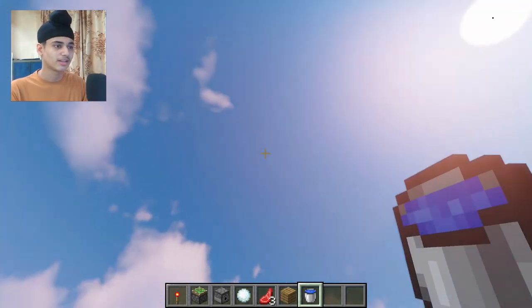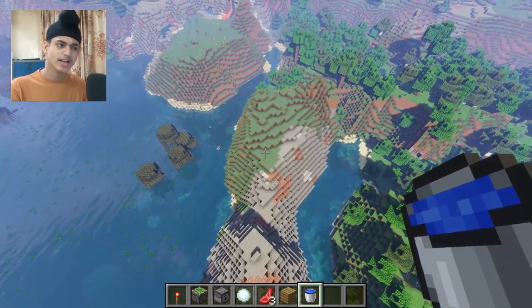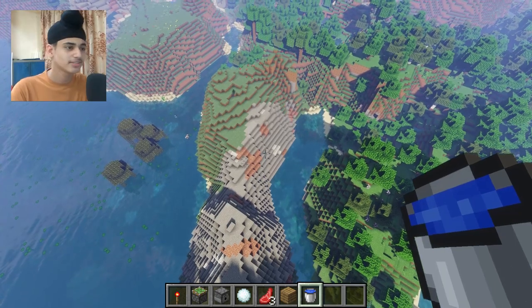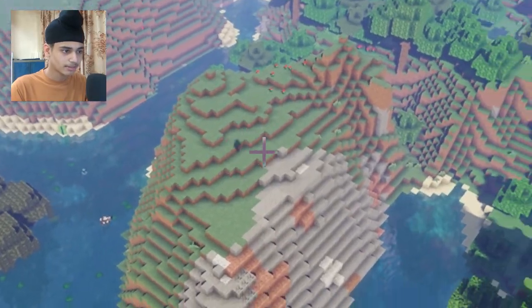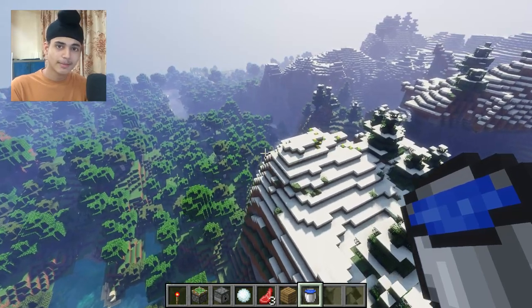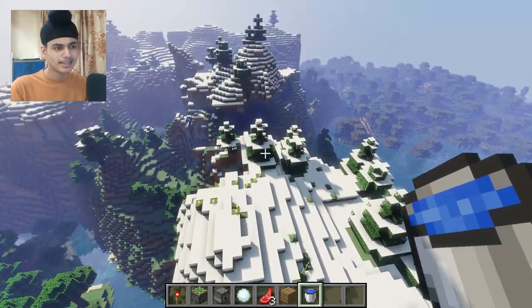Just look at the sky and the sun. I have downloaded the extreme version of the shader pack, and you can see my shadow when I'm on the mountain — the shadows are showing my character clearly.